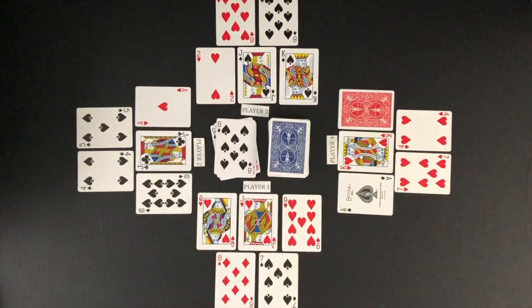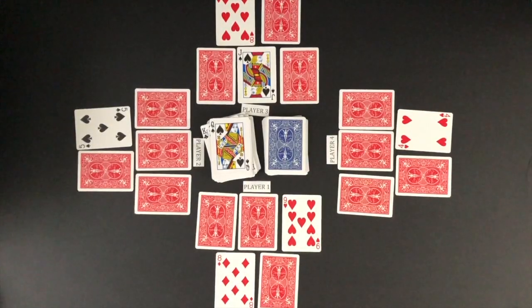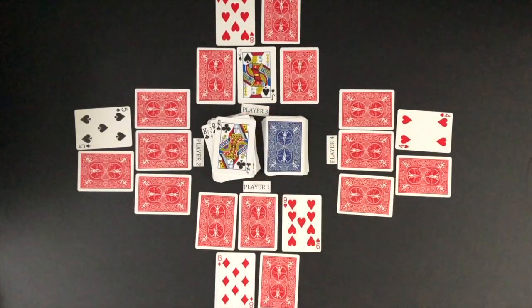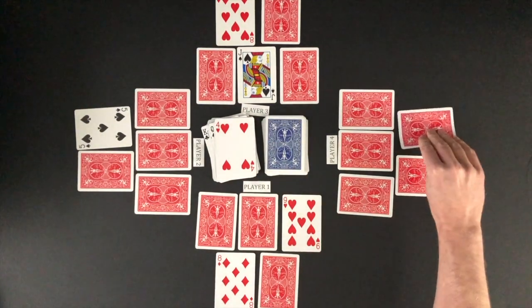Cards continue to get flipped from the deck with players flipping down matching cards when possible. Once a player has all five cards flipped down, they will shout bingo and win the round. Player four flips down the fifth card and shouts bingo to win this round.